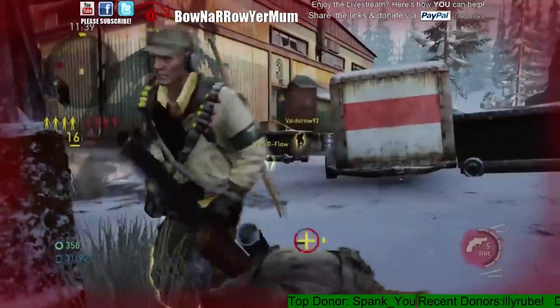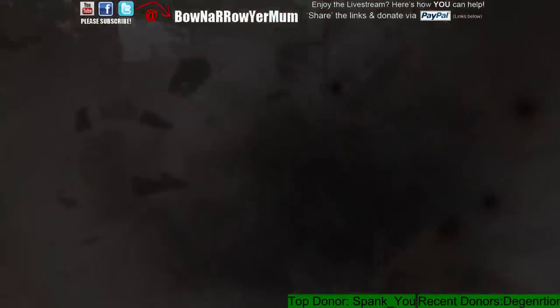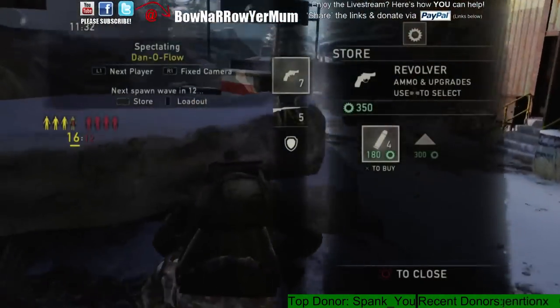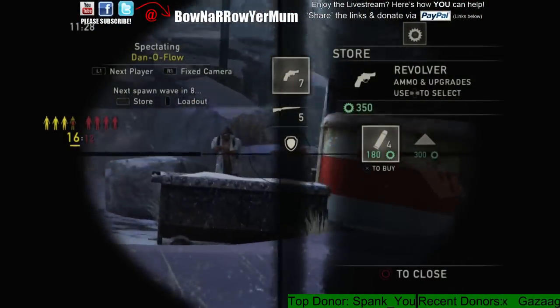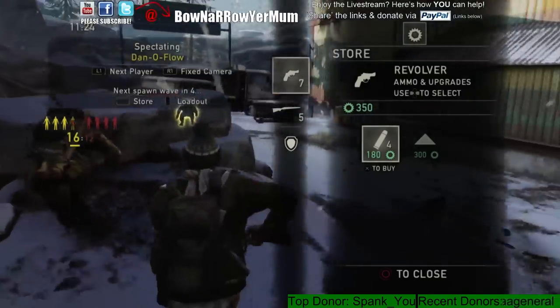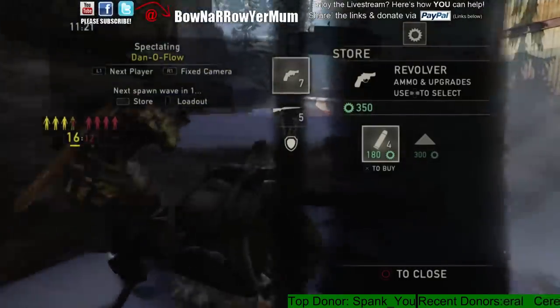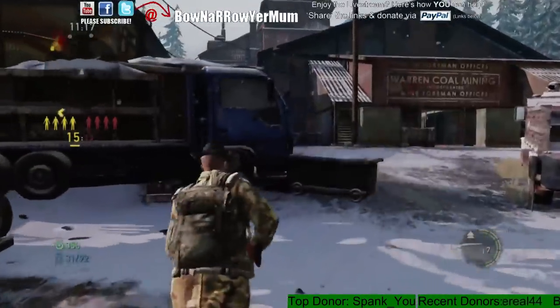Know how much damage each individual shot does with the hunting rifle no matter what the enemy has — with armor and without armor. Assuming the enemy does not have any armor on, body shots are worth 70% damage. Head shots are 100% damage, so you're going to down them. It will not execute them right off the bat, it just downs them. If they have armor on, you need to understand how much damage it does versus them.